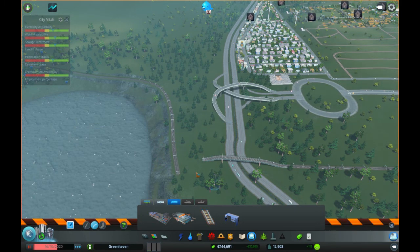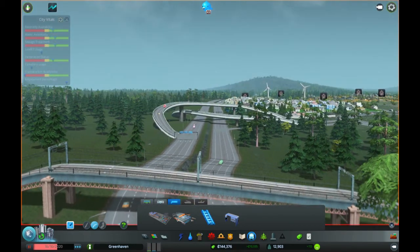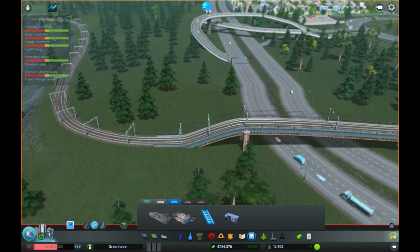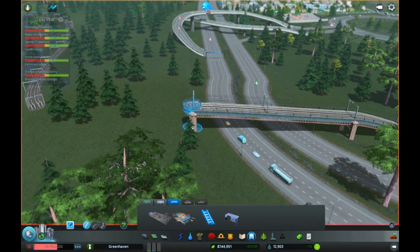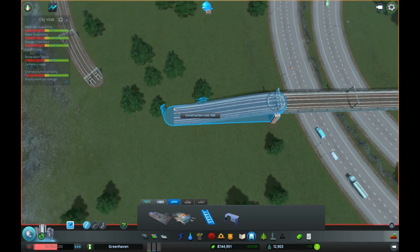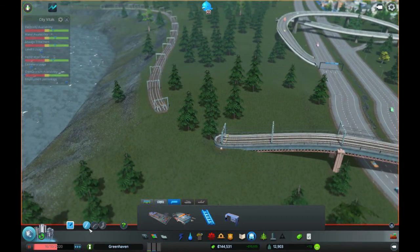What we want to do is curve that around. We've got right over the top of our motorway. That looks a bit steep to me, that hill. If I can make it a little bit less steep — straight line. If I come back to about here and then page down. How does that look? That's better. That's a slightly more serene bend.